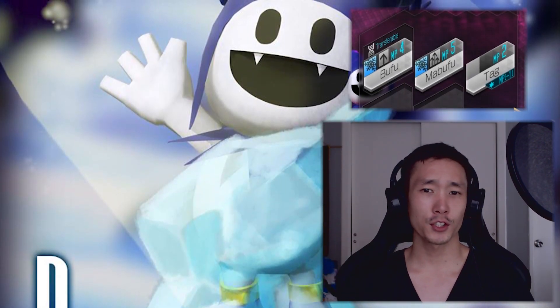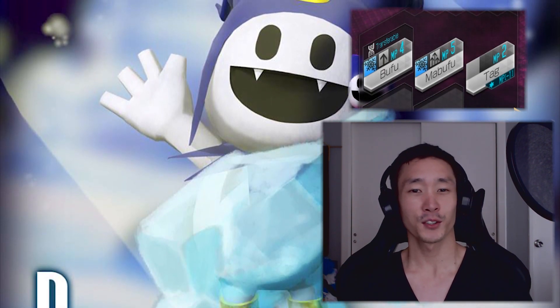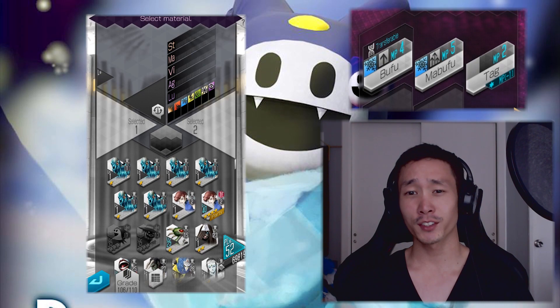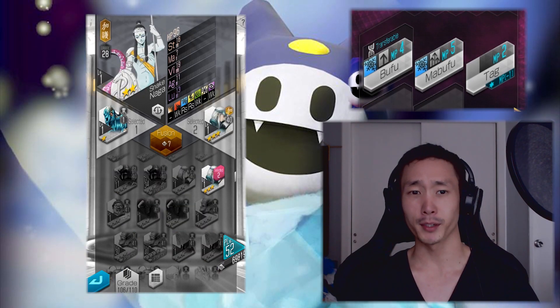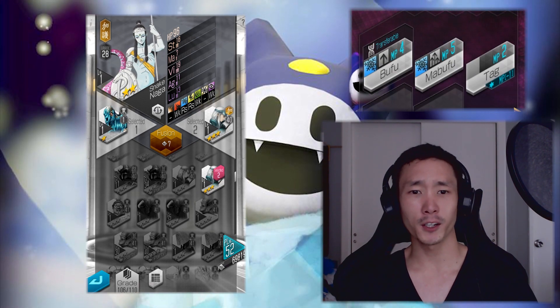One of the first questions a new player would wonder is how do you fuse an archetype onto a one-star demon? It's pretty easy and won't cost much magnetite. You fuse down a native 3 to 5 star minion that has a yellow archetype by fusing it with a lower grade minion like a 1 or 2 star, and certain combinations will degrade your minion while keeping the archetype.